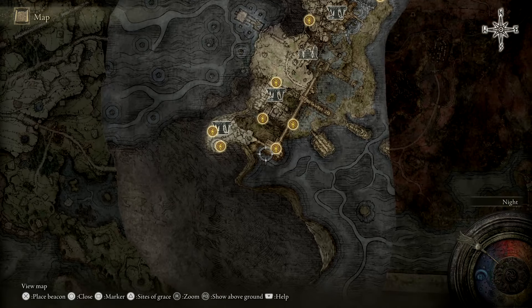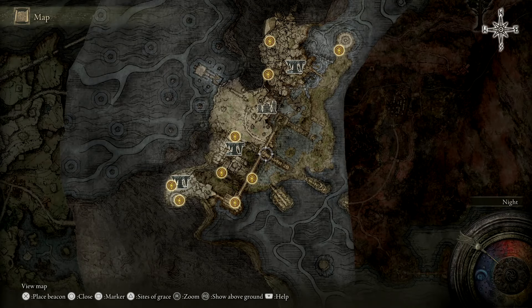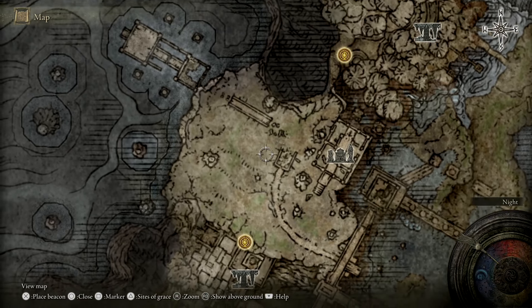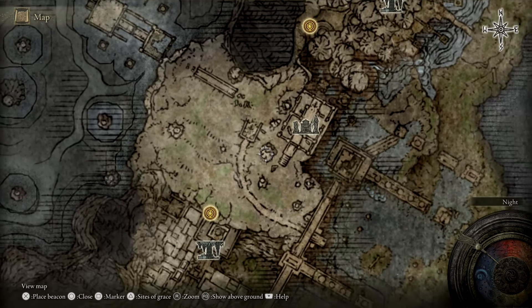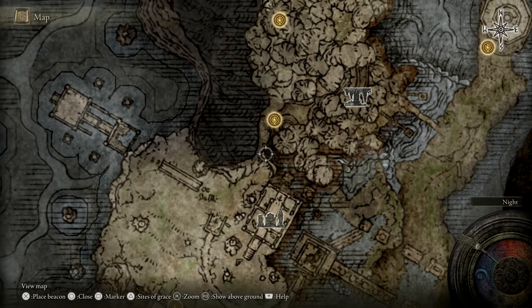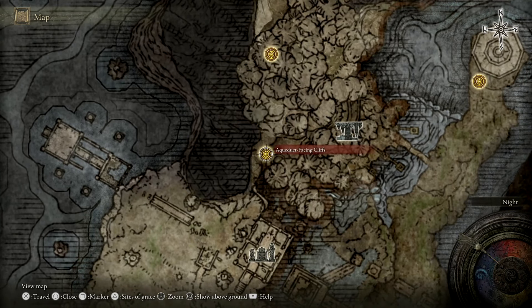This will bring you through Nokron the Eternal City. There's plenty of stuff you can do around here if you haven't already been down here. But you'll want to follow this road that you can see just here. You don't necessarily have to go through this temple, but you will want to go around it and come out the other end, where there's a little drop-off which leads to the Aqueduct Facing Cliffs.